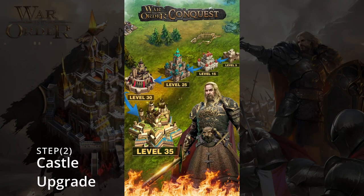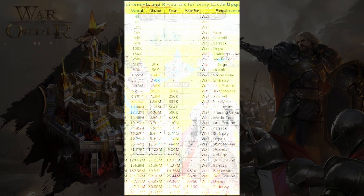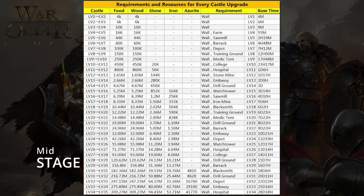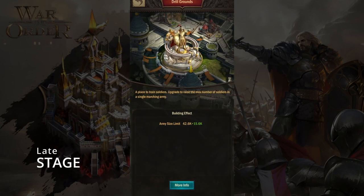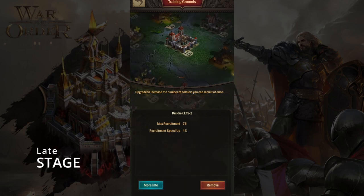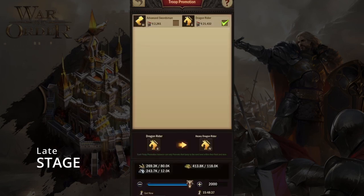Upgrading the castle: at the beginning you should give equal importance to all of the buildings within the castle. At the middle level, try to upgrade the buildings that are recommended for the next castle upgrade. Late stage: you'll need to fill the hospital, medical tents, and drill ground to maximum level. You can upgrade training grounds to recruit more troops, but this is not required. I would suggest having one or two highest-level barracks and drill ground. You can train lower-tier troops to higher-tier troops.